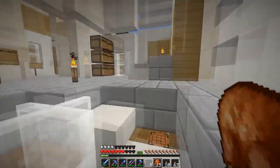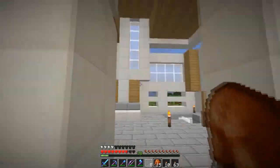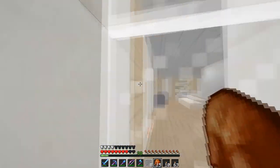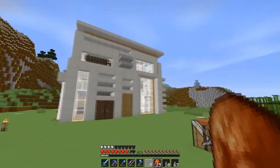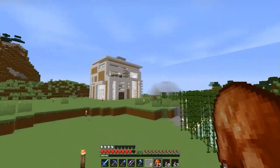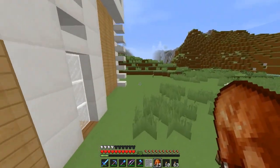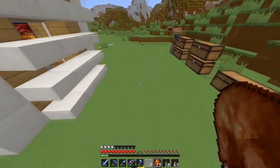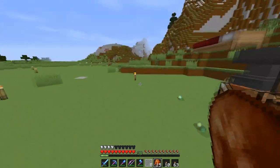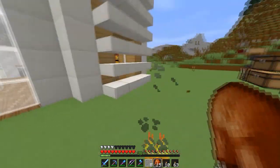We'll plop the chest in there. Coming up here we've got some storage, a couch, and over here we're going to have a bedroom. I just need some bookshelves and I'll put them in there, and I'll probably finish up the bedroom next episode. What I have plans for: I'm probably going to make a basement leading to the XP grinder I have down there, and it'll also lead to the chicken farm, and it'll also have some storage.